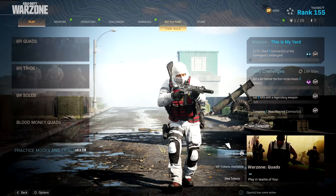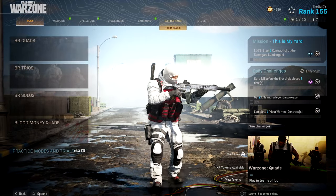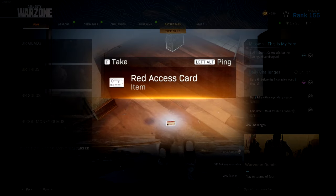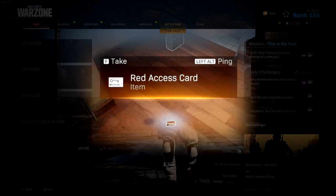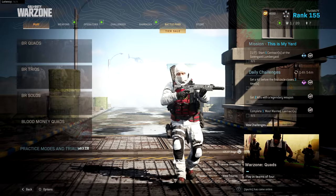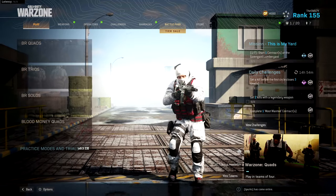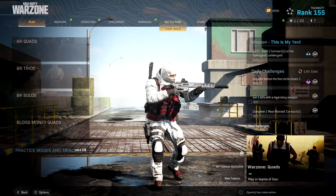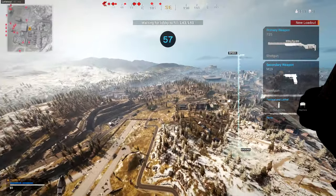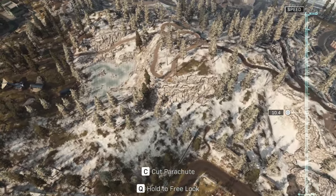In this information I was given, it says there are multiple bunkers on the map, which I already knew about, but no one knew how to get in until only recently. Apparently on the map there are red key cards that you need to find in loot boxes around the map. That is the goal for this video. I have been provided a map with all of the locations of every bunker — in fact, one is literally right there.